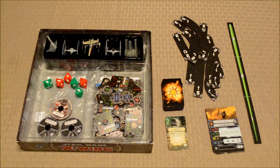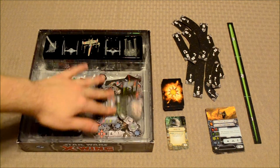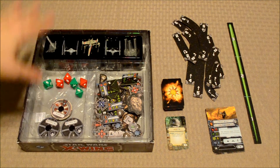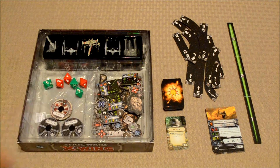As far as the components are concerned, I'm not going to go over every single component. As you can see, there are a lot of different tokens in the box that do various things. The game comes with one X-Wing miniature and two TIE Fighter miniatures.